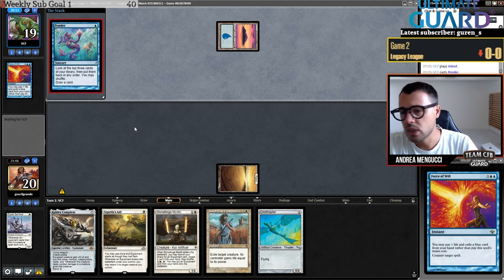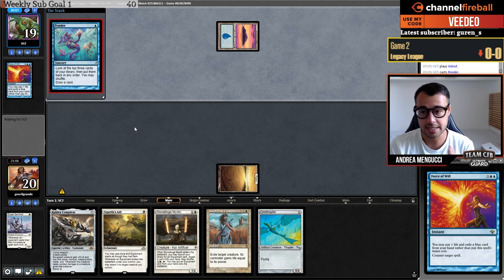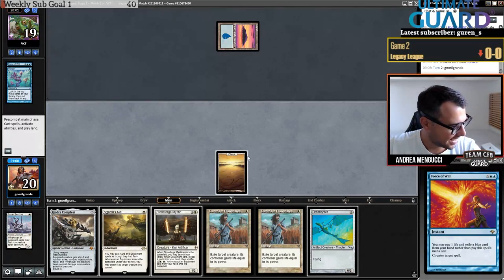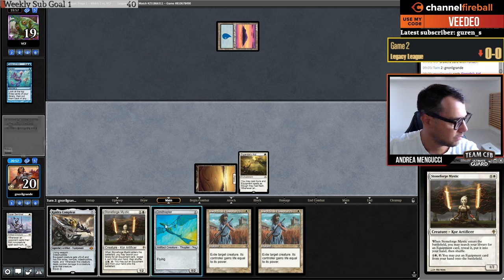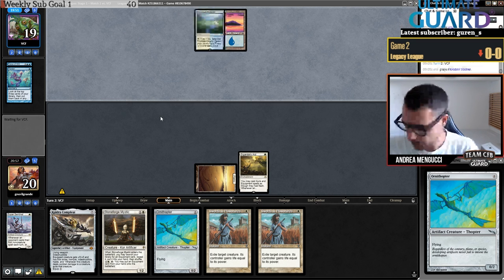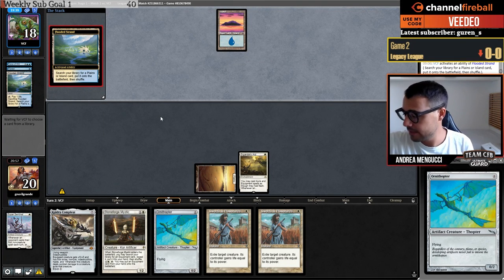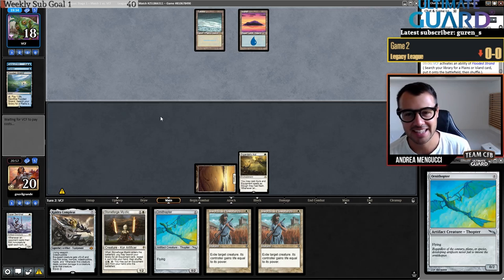No reason to play the Ornithopter here since it doesn't fit the armor plan. We're seeing a lot of Force of Will — that's definitely the name of the format. Force of Will, Wasteland, Daze are the cards that dictate the format, then of course Ponder and Brainstorm. Let's try to play Sigarda's Aid — unfortunately no land to go turn-two Stoneforge Mystic. I should have definitely played Ornithopter because with a hammer I could put it on. My mistake.